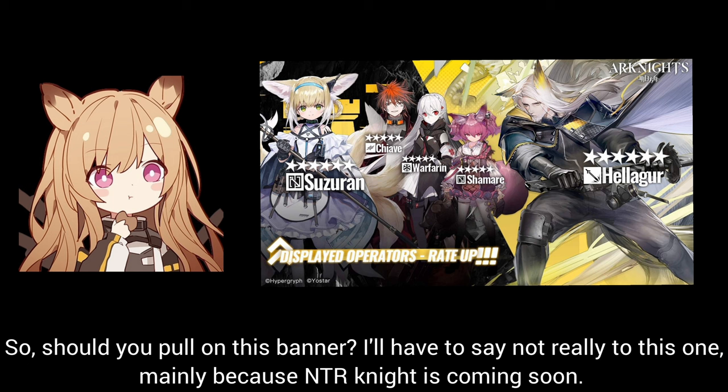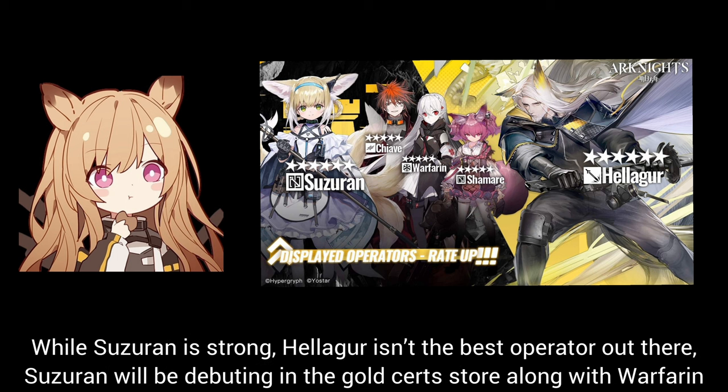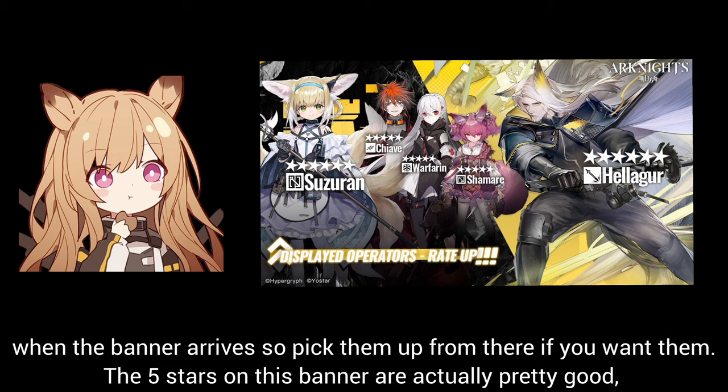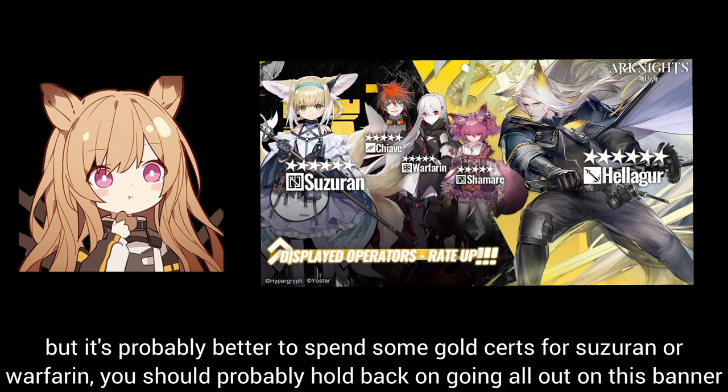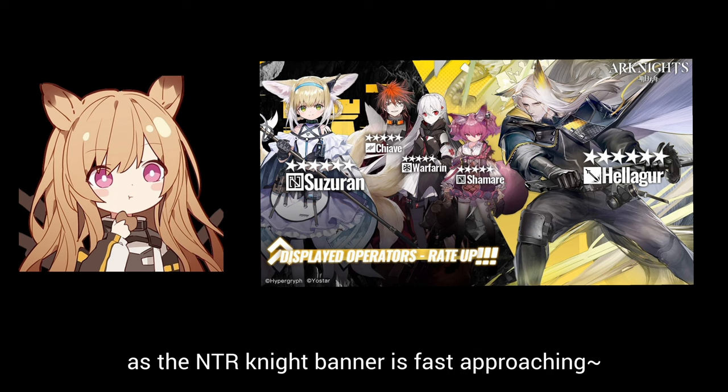So, should you pull on this banner? Not really. Mainly because NTR Knight is coming soon, and while Suzerain is strong, Heliger isn't the best operator out there. Suzerain will be debuting in the gold cert store along with Warfarin when the banner arrives, so pick them up from there if you want them. The 5-stars on this banner are actually pretty good, especially Warfarin and Shamare, so going for the banner offer can be helpful if you have neither of them. But it's probably better to spend gold certs, and you should hold back on going all-out as the NTR Knight banner is fast approaching.